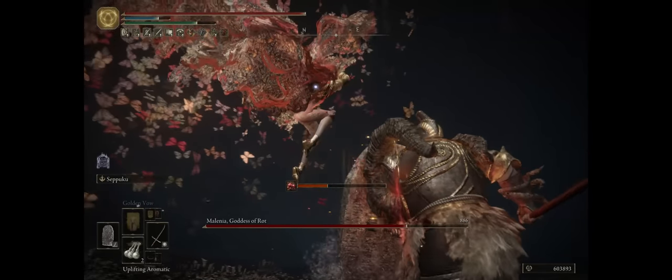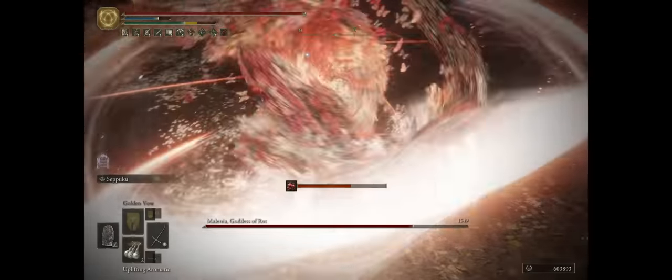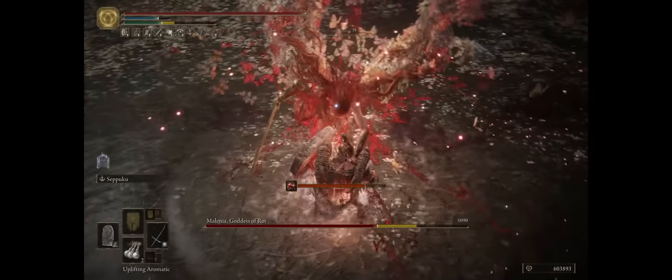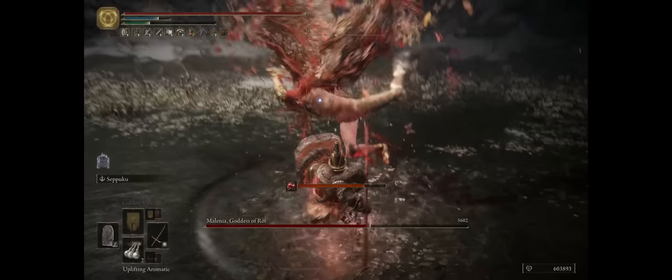Just as a note: if she does her special waterfall flurry attack during the second phase, it's the same as the first — you just back away with your shield a bit, then start poking at her. You'll block all of the attacks and most likely inflict bleed, which will stagger her and break her combo.